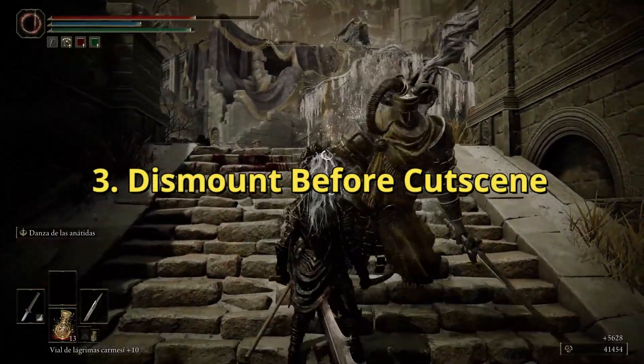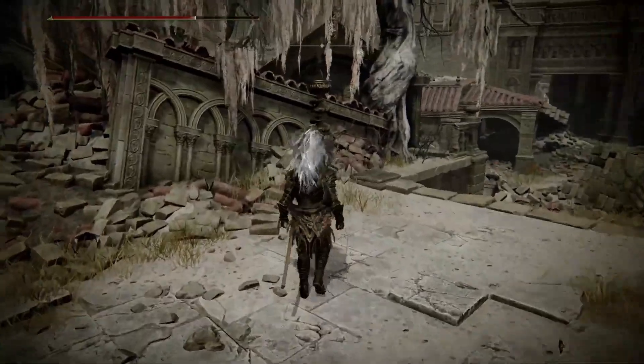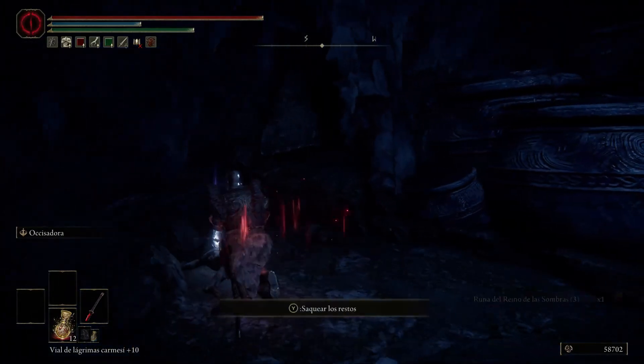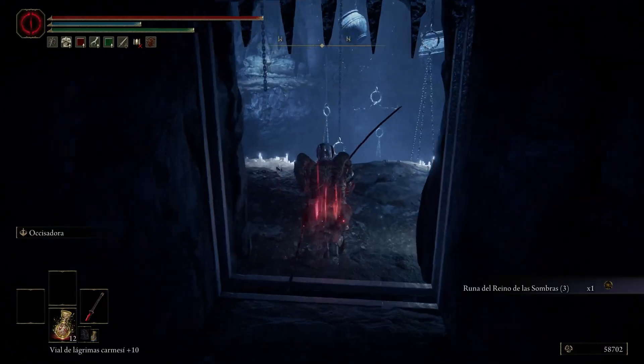3. Dismount before cutscene. If your game crashes during the Fire Giant Phase 2 fight, make sure to dismount Torrent before the cutscene starts. 4. Verify the integrity of your game files. Right-click Elden Ring in your Steam library, go to Properties, Local Files, and select Verify Integrity of Game Files.